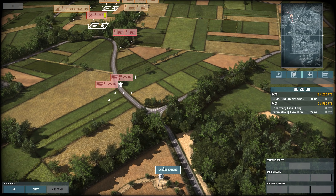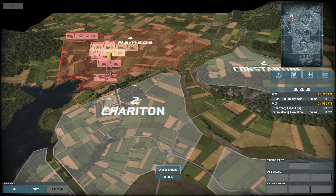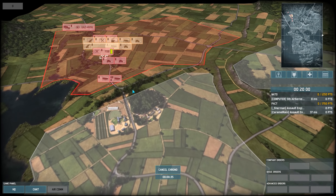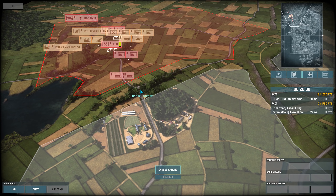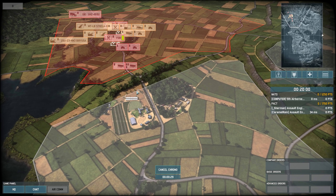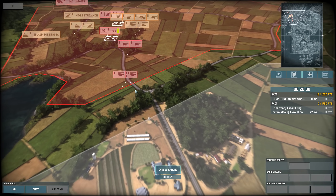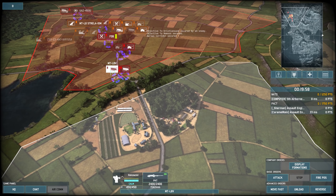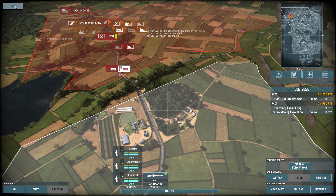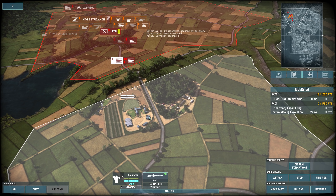This will be interesting because I'm at zero points. It's gonna be annoying having them in our back line like that, isn't it? They're coming from the right, on the map. We need to deal with these guys or we need to spawn another unit down to kill them, which is gonna waste points and time.